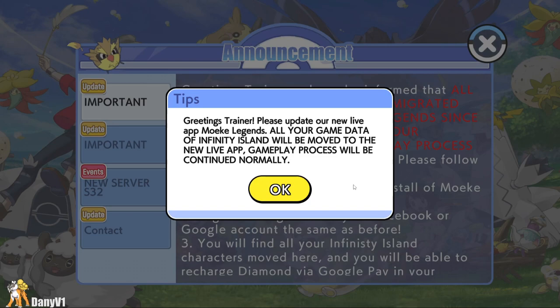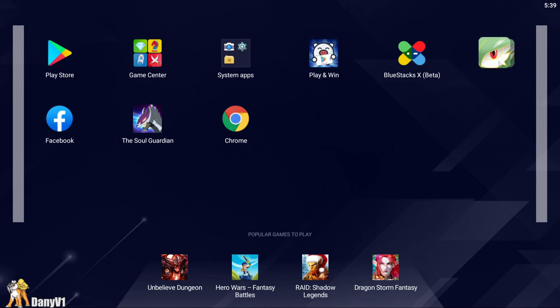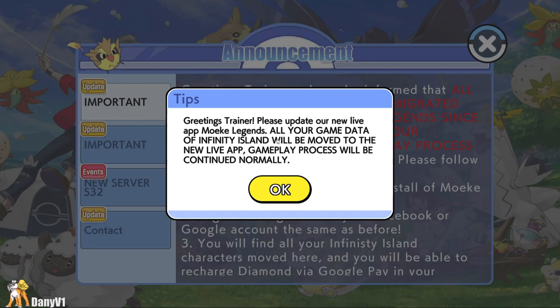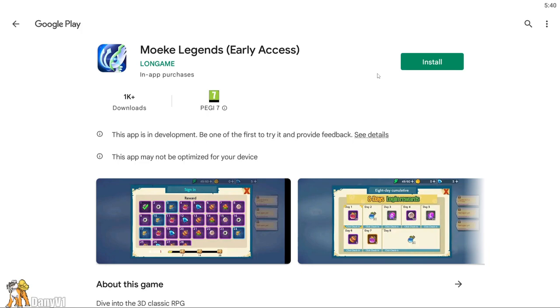Some players who were playing on the old Infinity Island application need to install a new one. If you are playing on this Infinity Island application, you need to install a new one. If you are playing on Soul Guardian, you don't need to do anything. When you try to log in on the Infinity Island application, it shows a warning message. You can press OK and it takes you to another application — all you have to do is install it and it should be working nicely.